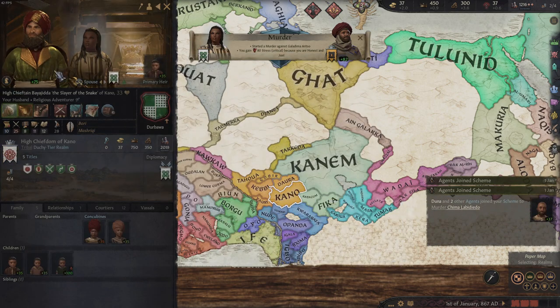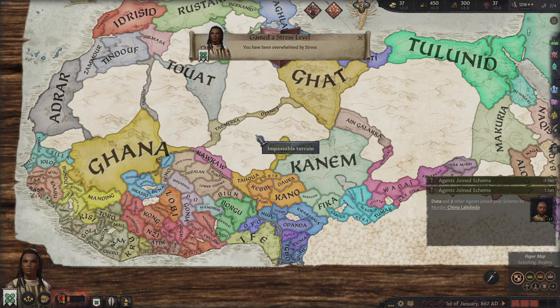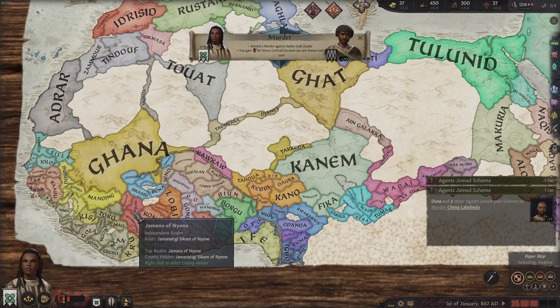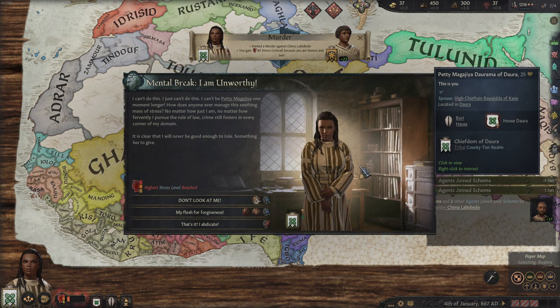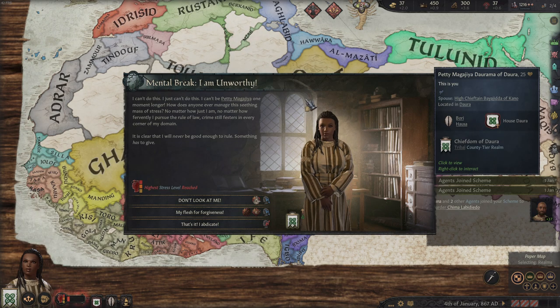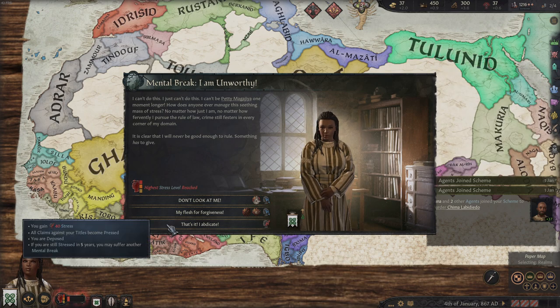We're going to start murder schemes against foreign rulers — ignore the warning about abandoning the old one, it doesn't matter. We can also start one against our husband; we want to murder him, or at least try. Once you've done it four times you'll be at stress level three, which is what we need to game over quickly. Let the game run and after exactly three days, on January 4th, you'll get a stress event. What we're looking for is either the immediate death event — a heart attack — or abdication. With Dorama of Dara you're guaranteed to get these three stress events, so you can always abdicate after three days.